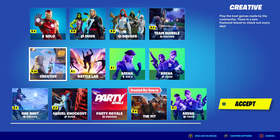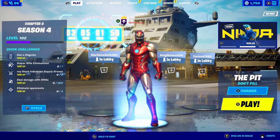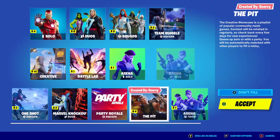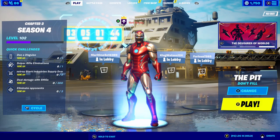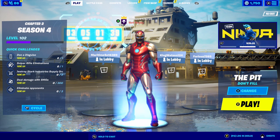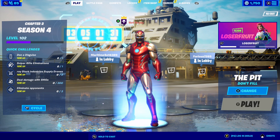If you go into your menu and choose the different game mode that you want to play, you should click on The Pit. This is actually a creative map you might have already played before, but what The Pit does is it lets the XP you gain from this creative map go to your actual season XP, which is what makes it really OP to play. I'm pretty sure this game mode will only be out for about a day or so.